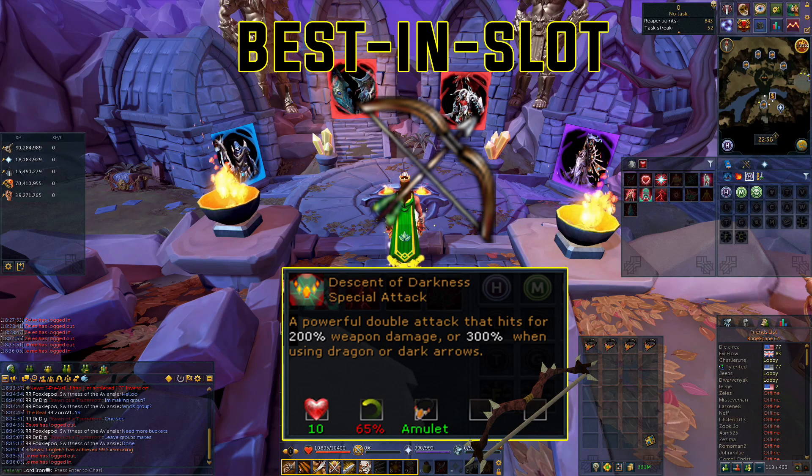If you're using dragon arrows or dark arrows — which I highly doubt anybody is — you can actually switch those in and it triples the damage instead of doubles it. This special attack costs 65 adrenaline to utilize.